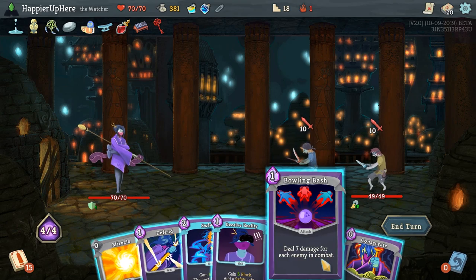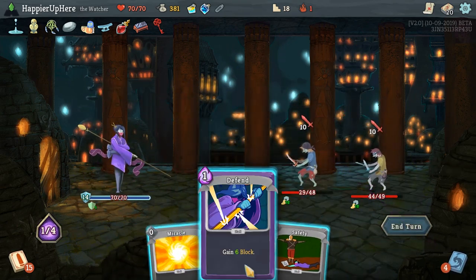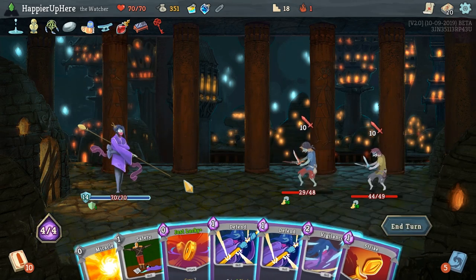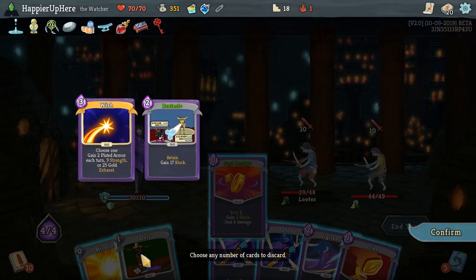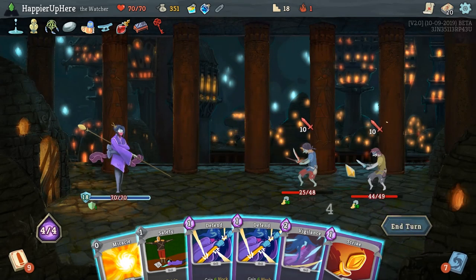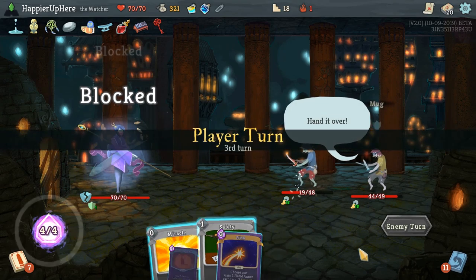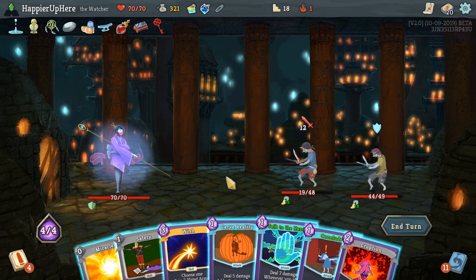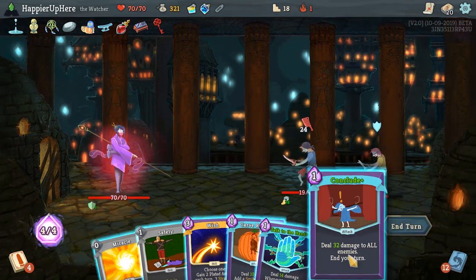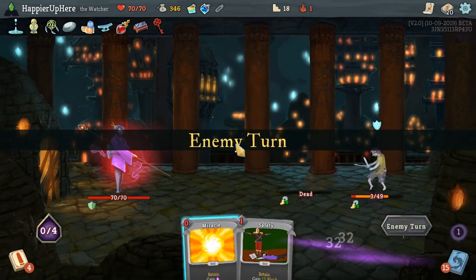We can do Bowling Bash and Swivel. Let's do Deceive Reality first, then Swivel, Bowling Bash, Concentrate, and Safety. We can just defend — let's hang on to the Safety for next round, it is retained. Still not getting good attacks. Just Lucky. We could do Wish and gain gold. I'll hang on to both in case they both attack. Actually, I'll get rid of the Protect — I'd rather try to kill somebody. Let's do a Strike and then a Vigilance. One of them is attacking. We can do Eruption and then Conclude the Frontliner. Let's do Wish, gain gold, and then Conclude.